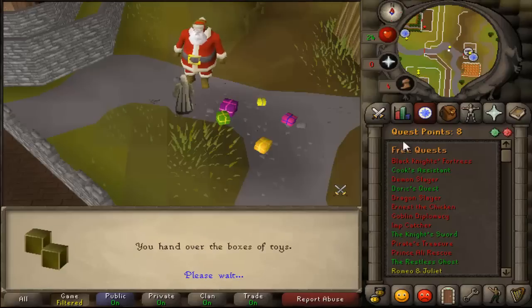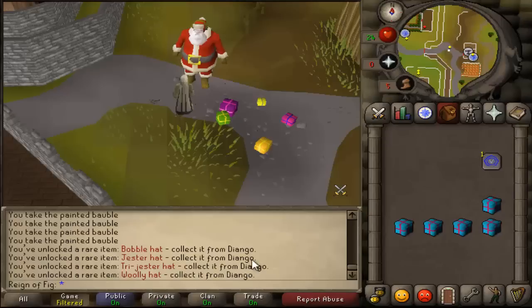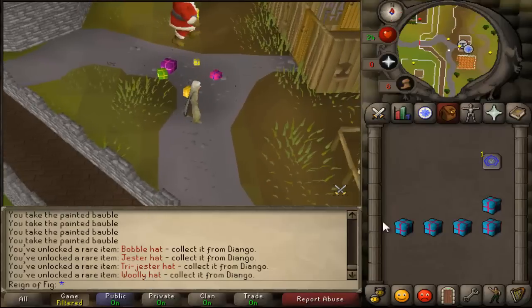You talk to Santa. You hand over the box of toys — you'll see that they're gone. They'll say thank you for the eight boxes, ho ho ho. And you'll see we unlocked the rest of the jester hats and other items.